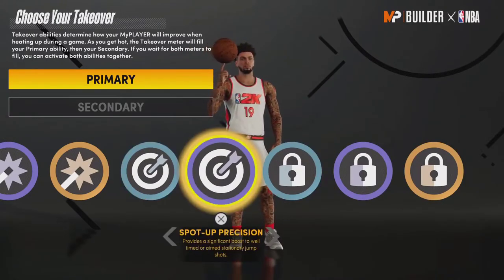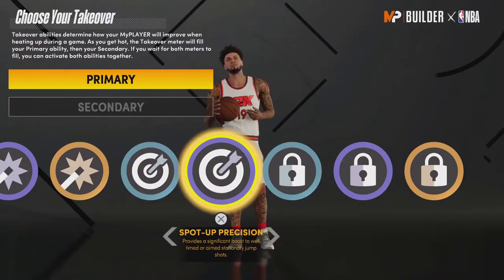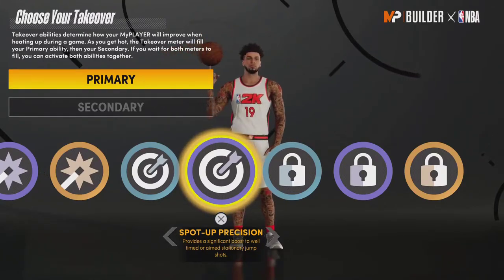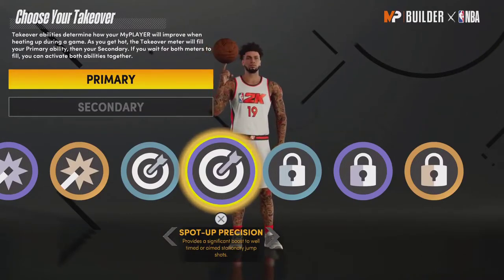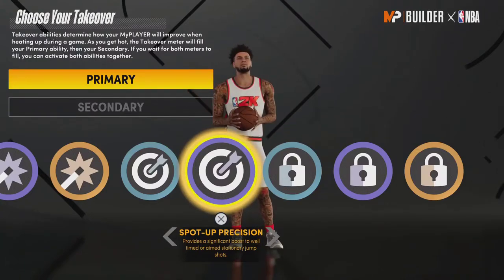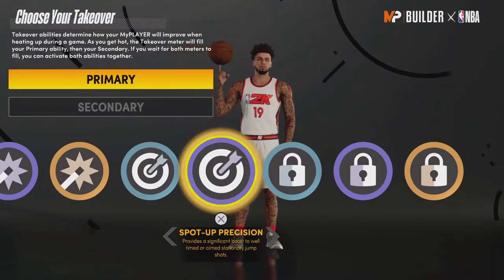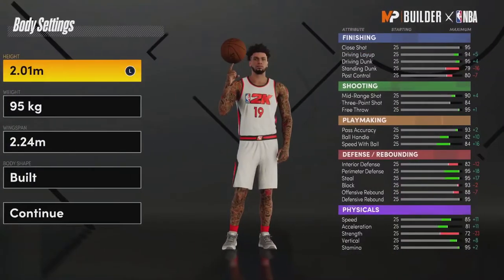Another thing for sharp takeover — they need to remove the ability to hit 100% smothered or heavily contested shots. It happens in real life, but in game it's not fair that people can just throw up anything. It's not hard to get sharp takeover — you can get it with three three-pointers with Hot Shot active, maybe even less. Players should still have to have smart IQ and know it's a good shot instead of being able to throw up anything and make it.